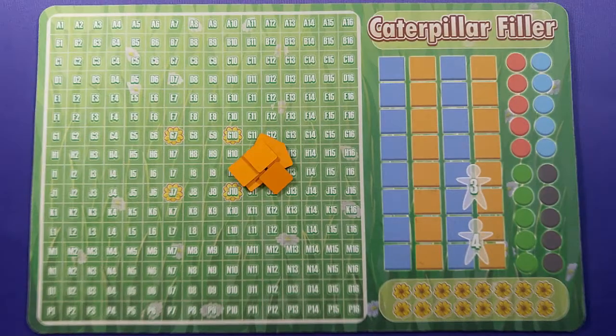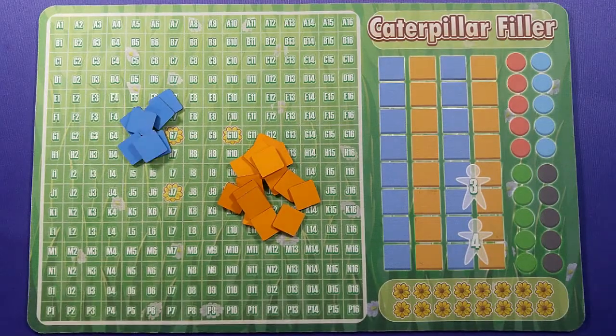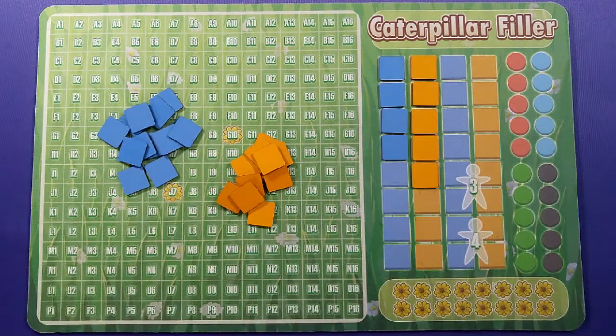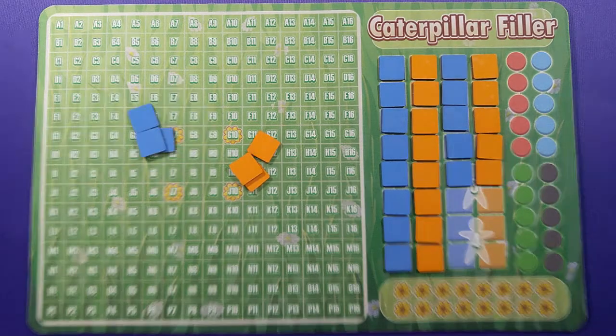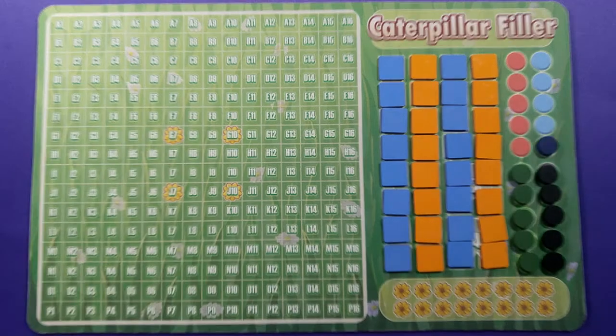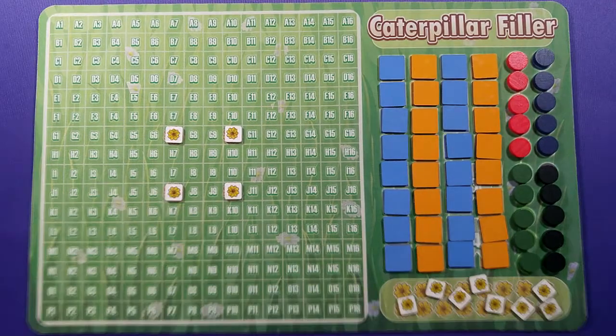Caterpillar Filler is played on a game map that requires some quick setup to begin. All of the orange number tiles and blue letter tiles should be shuffled face down and then placed in the corresponding columns based on player count. Five caterpillar body pieces per player should be placed to the right. A flower token should be placed on each flower space in the garden.